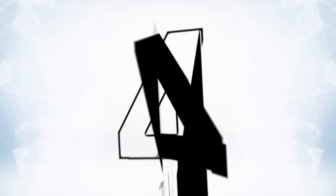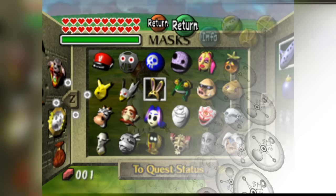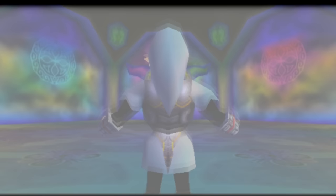At number four, Legend of Zelda Majora's Mask's Fierce Deity Form. One of the more interesting additions to Majora's Mask, other than the whole time-traveling premise, are the masks — there are lots of them, and they completely alter Link's abilities when he puts them on. The most difficult mask to get also happens to be the best: the Fierce Deity Mask, which transforms Link into a literal warrior god. To get it, you've got to find every single other mask in the game. It's by far the most powerful one.